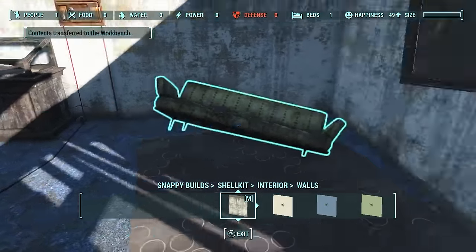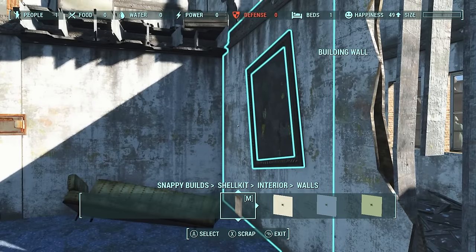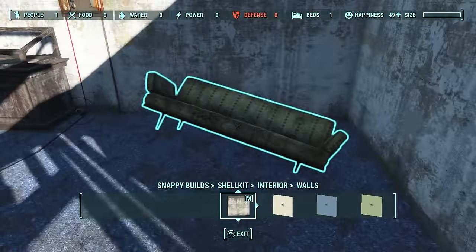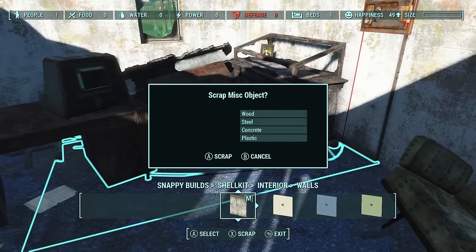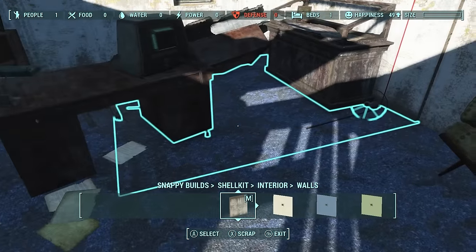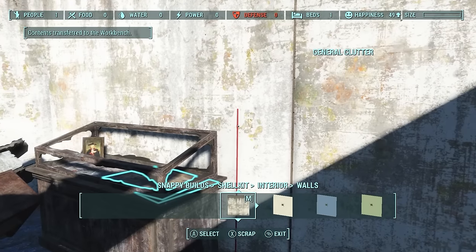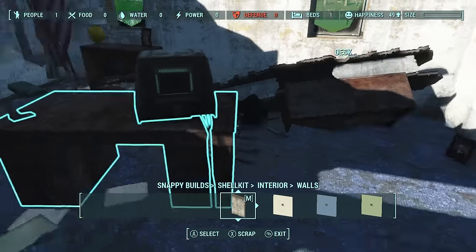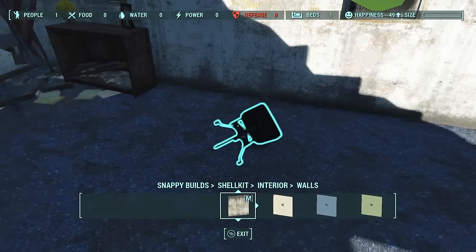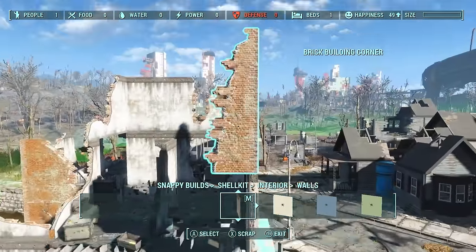We'll get rid of that ghoul and all this garbage. That counter shows a false highlight — I really hate that. You'll see it from time to time: it looks like you can get rid of it but you can't scrap or pick it up. Get rid of these cables, and you can actually scrap safes — it's a good way to get into a safe without high lockpicking skills. Just scrap it and whatever was in the inventory goes right into your workshop.